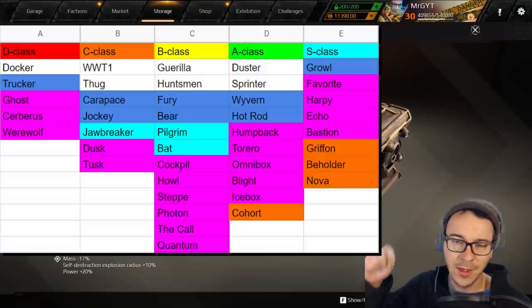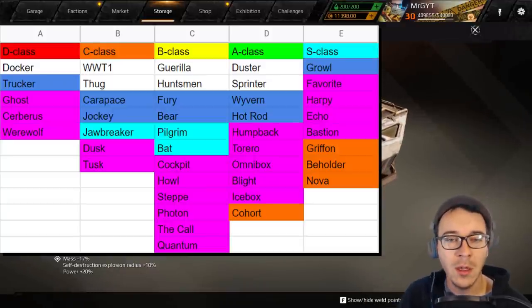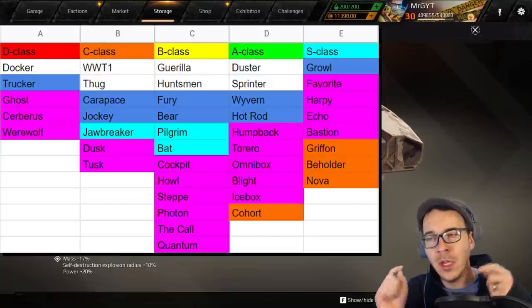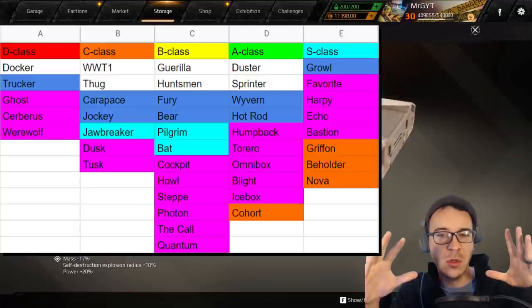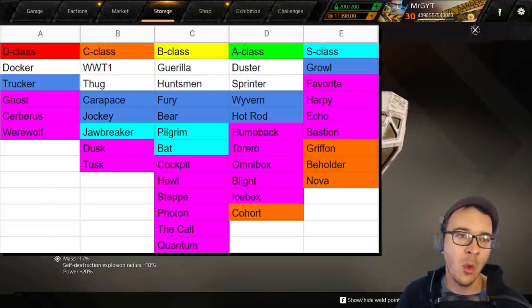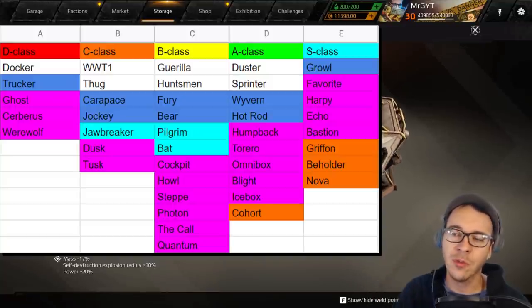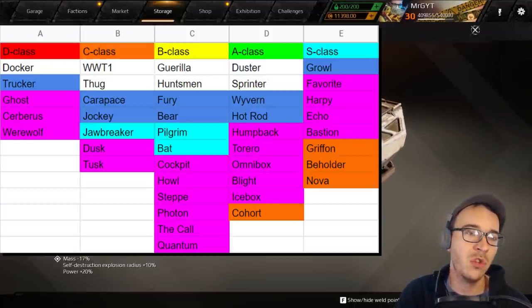Blow up the comments if you disagree with me — let me know if you think a cabin should be rated differently. I'll post the link to this list in the description as a Google Sheets doc so you guys can check it out. We're also working on a weapon tier list — it's a bit more complicated, so stay tuned on that one. Like and subscribe for all things Cross Out. Be good, stay safe — Mr. G out.